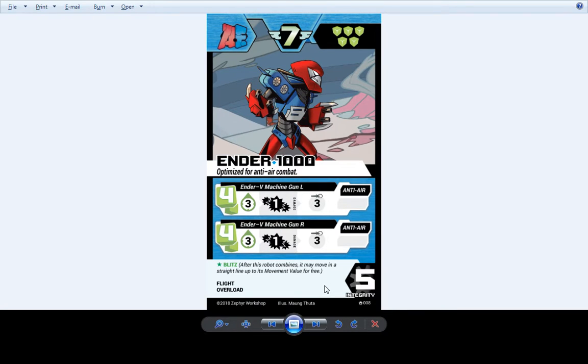Ender 1000 also hasn't changed since ever. We updated his art at one point, which you can see here. Similar to Axis 100, he still shoots you twice if he stands still with that overload ability. Still blitzes. Still an absolute nightmare for robots that fly — aka most combined robots. This robot is still good at taking down guys bigger than him, and also smaller than him.